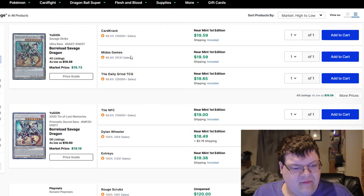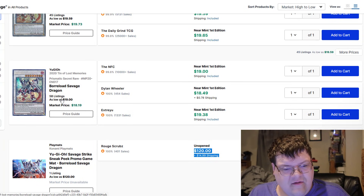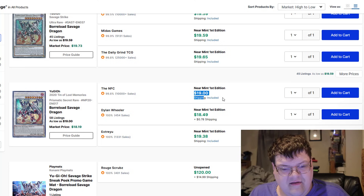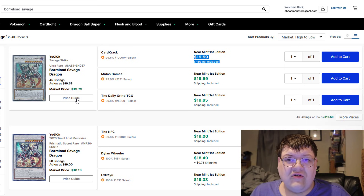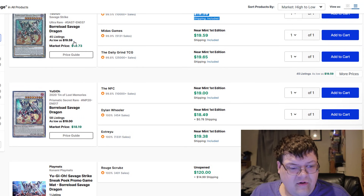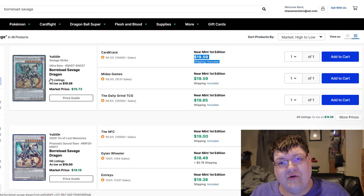Boreload Savage — evidently there have been movements in Savage. I didn't even notice we had the old mat down here. $120. We have 2020 tens at $19 still, and the Savage Strike versions at $20. This is pretty cruise control-y. No real strange movements across the board here, other than semi-low qualities.